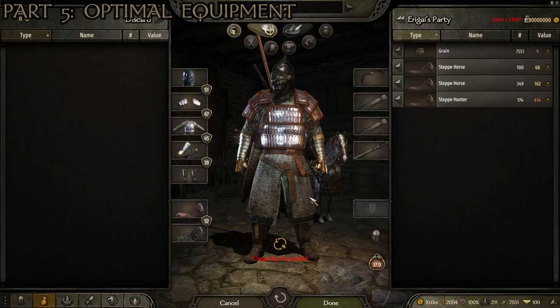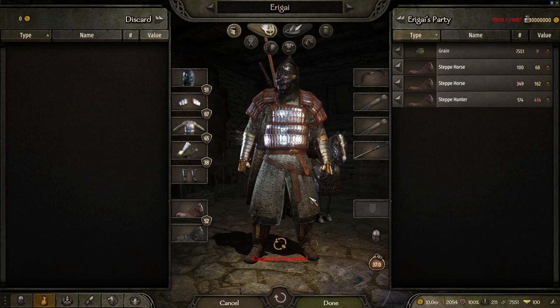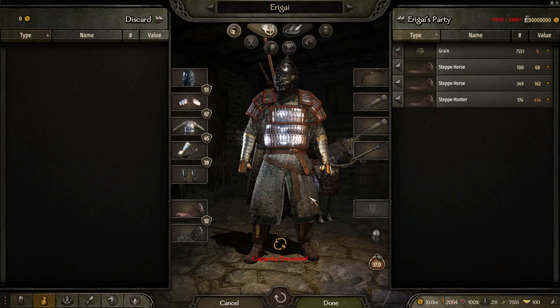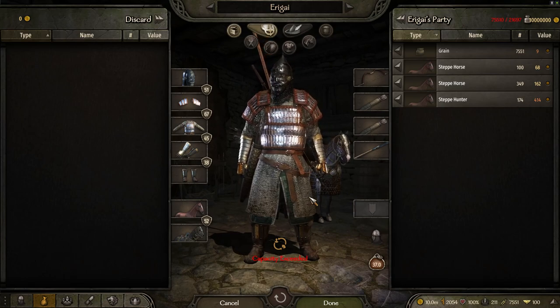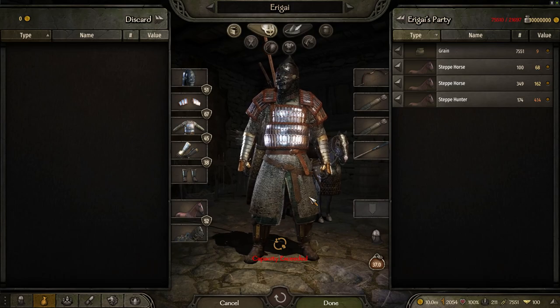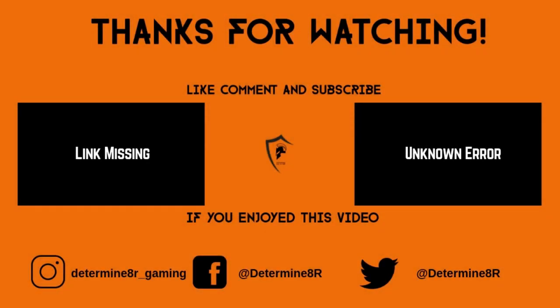With enough mounted troops to form a full army, you can defeat pretty much any enemy army in the game with this build. That is how to do the ultimate best mounted archer in Bannerlord — hope you enjoyed this video and found it useful. Hope you subscribe to the channel, and we'll see you next time. Thanks for watching another Dare to Game video — please leave a like and a comment.